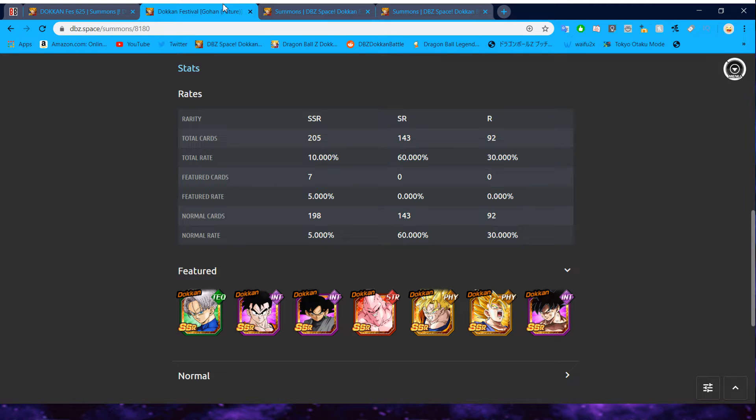Why not make it something more enticing? I was always under the assumption that these banner changes were not just because of unit conflicts between JP and Global, but also to entice people to summon on these banners a little bit more when Bandai knows they're normally going to be a skip. Like this Future Gohan banner — I'm going to tell you right now before we even analyze it: skip the banner. 100% skip this banner. There's no reason to summon on it at all.